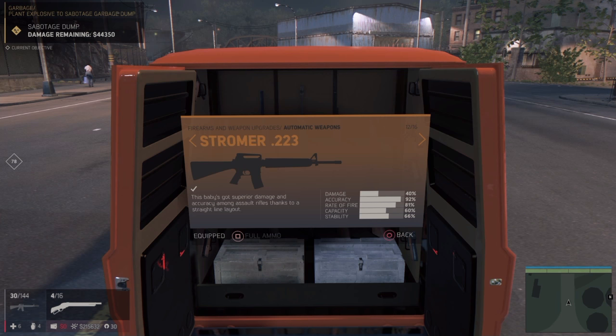Hi guys, it's Game Brain here with another Mafia 3 video. In this video I'm going to be showing off the Stromer 223, which is the best gun in Mafia 3. The reason it's called the 223 is because it uses the .223 Remington cartridges. It was first commissioned in 1960 and used mainly by the Air Force. They replaced the M14 with the M16 in 1963 — it's originally called the AR-15 but the American Army renamed it the M16.